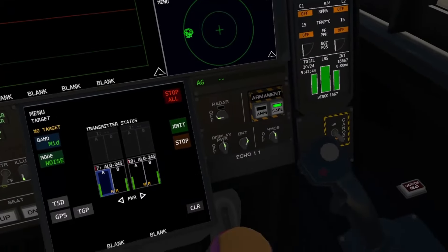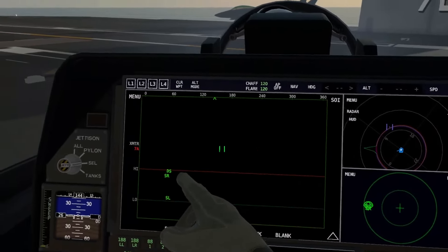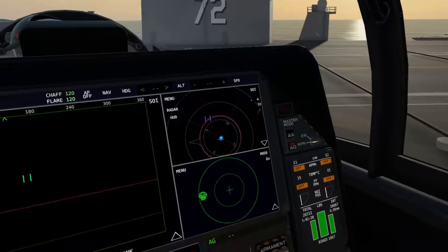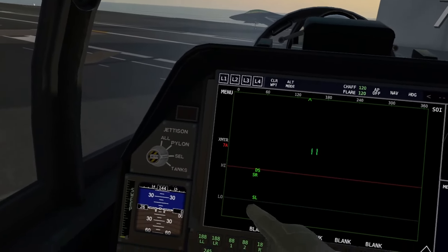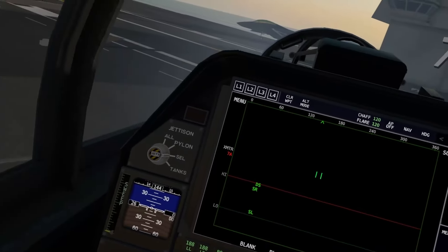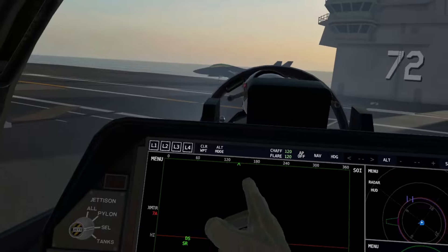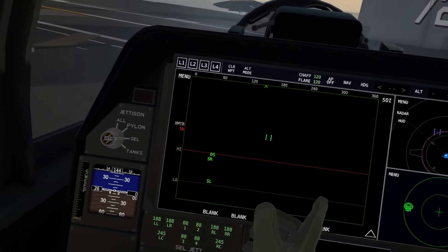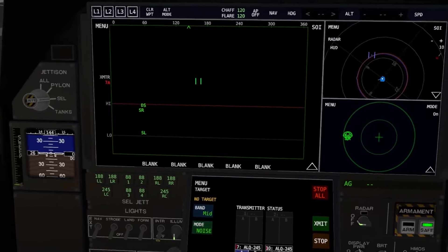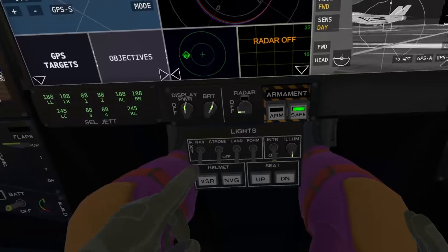The rear seat can be your electronic warfare officer, your WIZO, or your RIO — whatever you need for the mission. This is our FRAZ — our frequency azimuth display — which will display the frequencies of incoming radar signals. You can have three radar signals detected. There are two bars here that show the band of the radar signal. Low is below the low bar, high is above the high bar, and medium band is in between. You want to make sure you match the band of the radar so you properly jam it, otherwise the jamming is not going to be very effective.